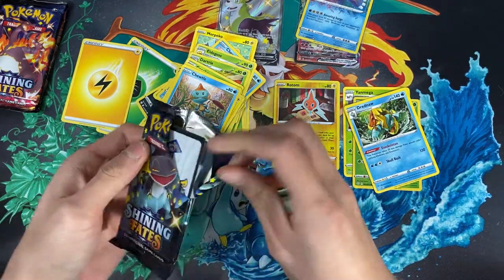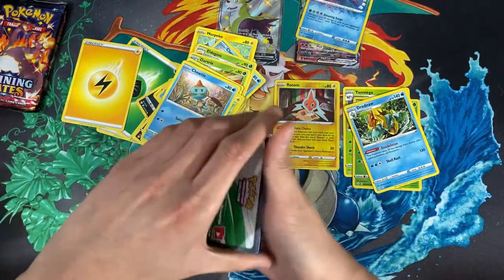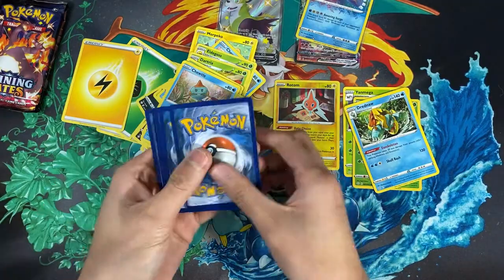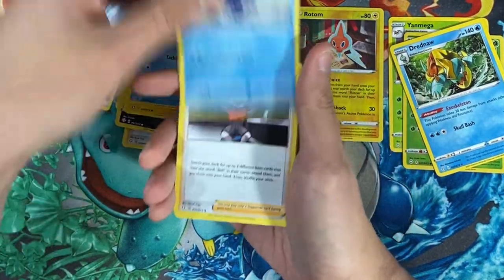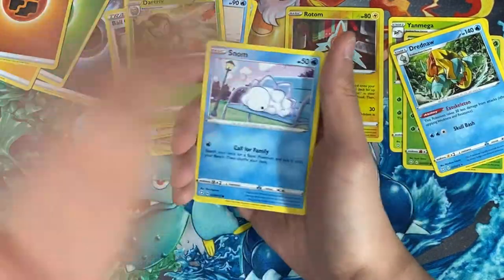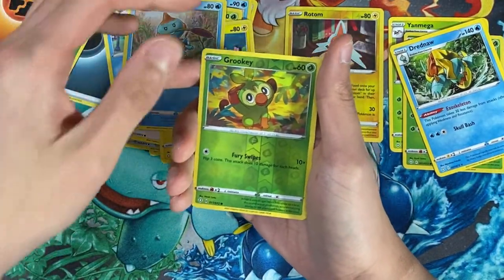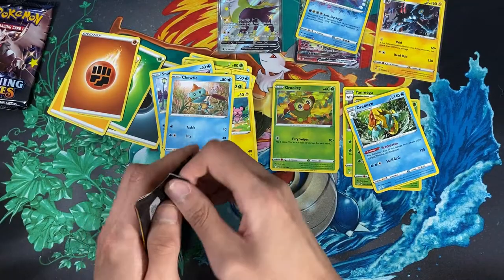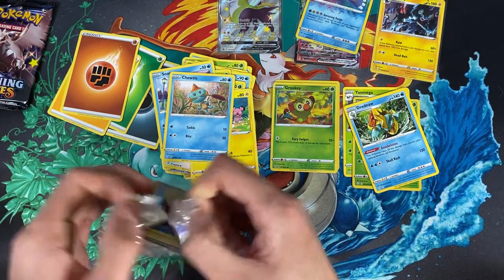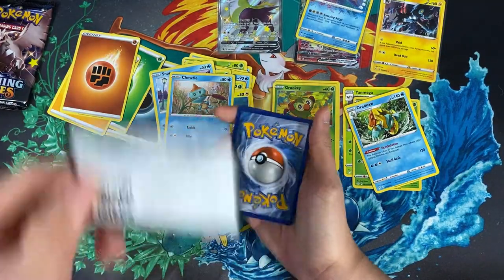We're on the fourth pack now — I'm so thrilled and happy! Shining Fates is making my week so much better. I always talk about how opening Pokemon packs is so therapeutic, so exciting, so mysterious — I look forward to it every single week. We have Morpeko, Chewtle, a reverse holo Grookey, and we have a holo rare Luxray. I love doing this — it makes me happy and makes my week a lot better.